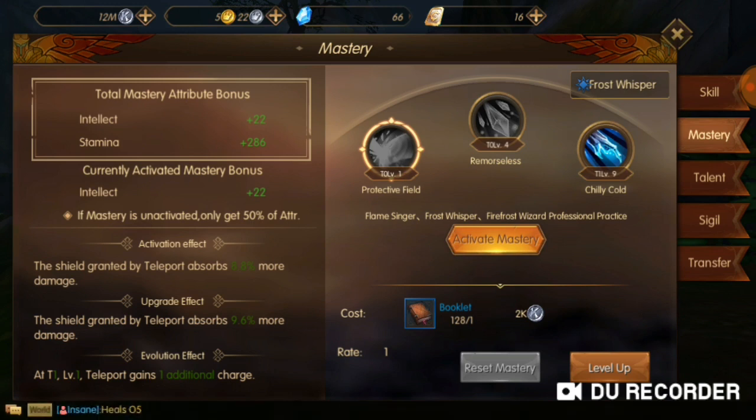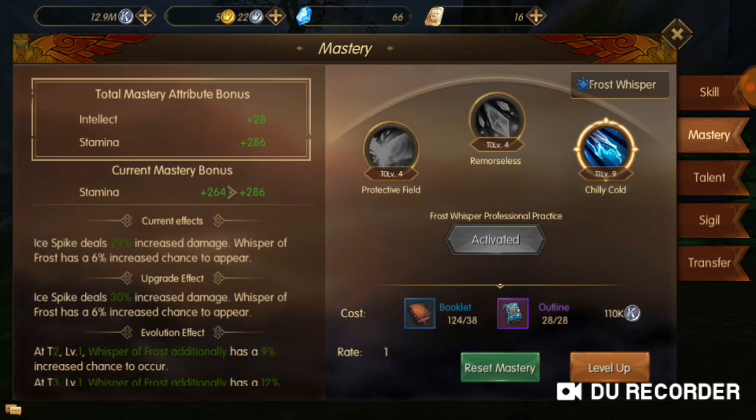Let's see what Protective Field has to offer — I get 50% of 22 intellect without activation. Let's go ahead and level that up. Nice, let's do one more. That is a lot of percent — 50% — so make sure you take interest in those things.